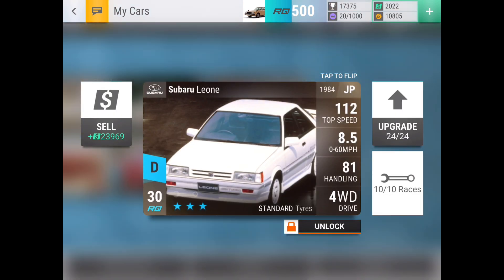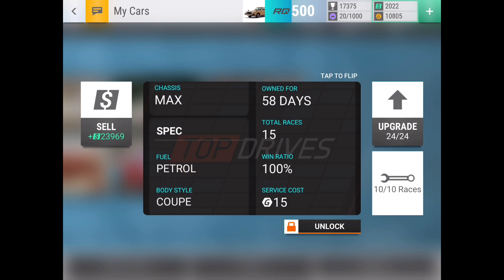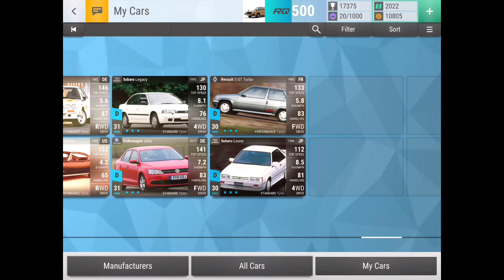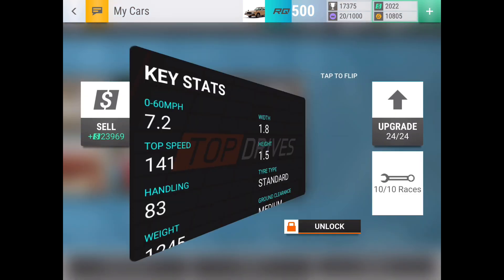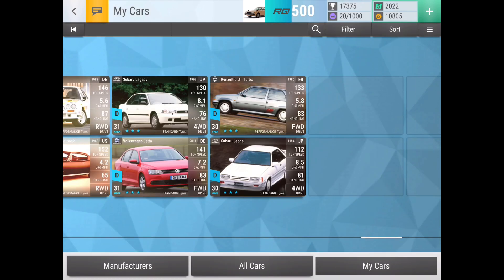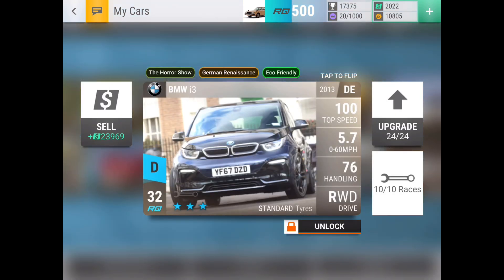The next car on this list is the RQ30 Subaru Leone, and the reason it's here is really its 81 handling. I've only got 15 races on it with a 100% win ratio — it's been used in maybe one club event — but 81 handling on an RQ30 four-wheel-drive standard-tire rare is not too bad at all. Comparing it to the Subaru Legacy, the Leone has five better handling and isn't too slow to 60, so it'll probably beat the Legacy on most track sets. The Subaru Leone is definitely not too bad.